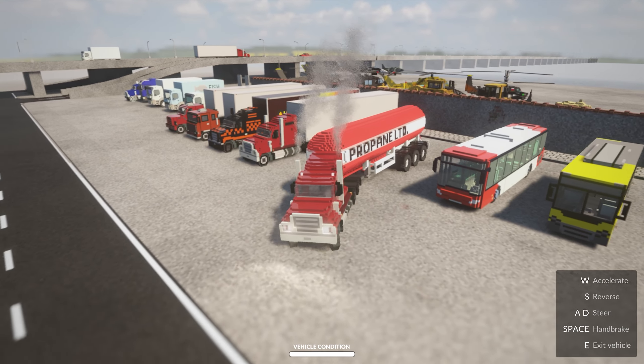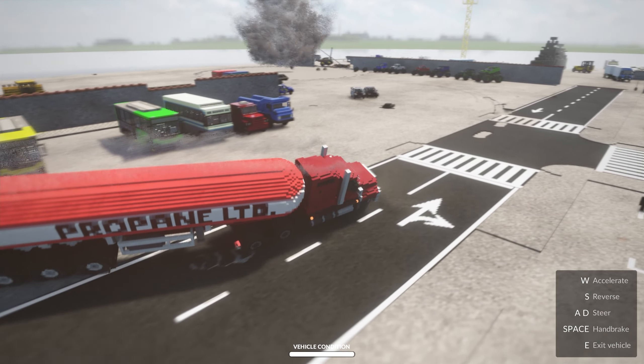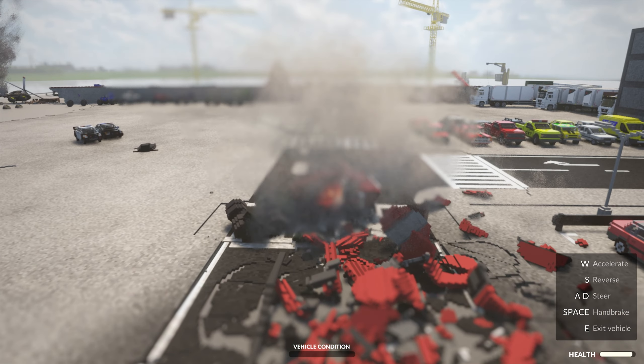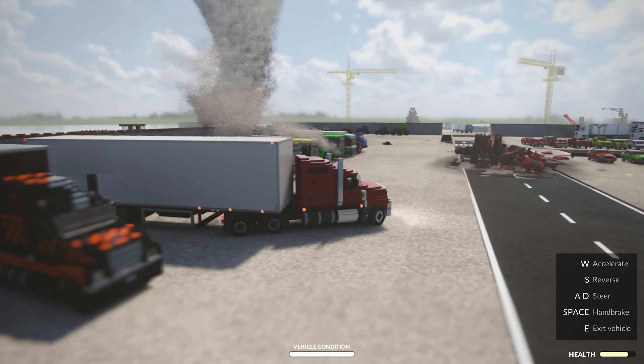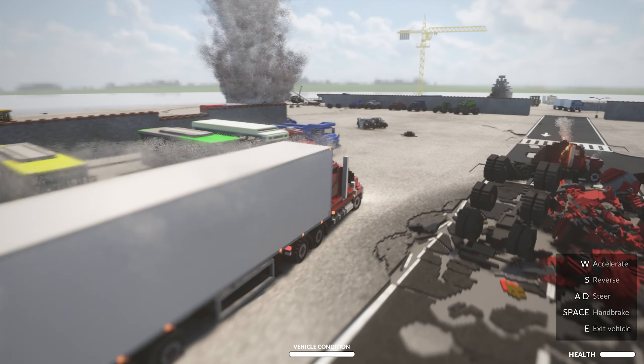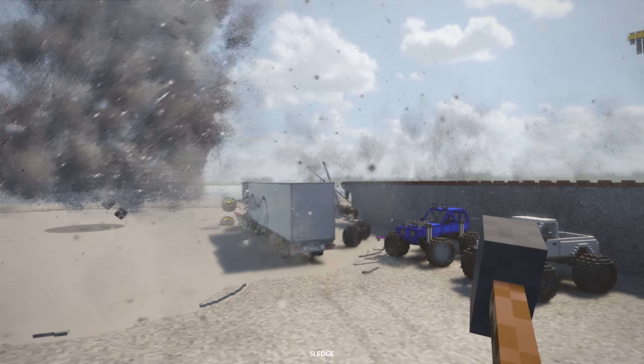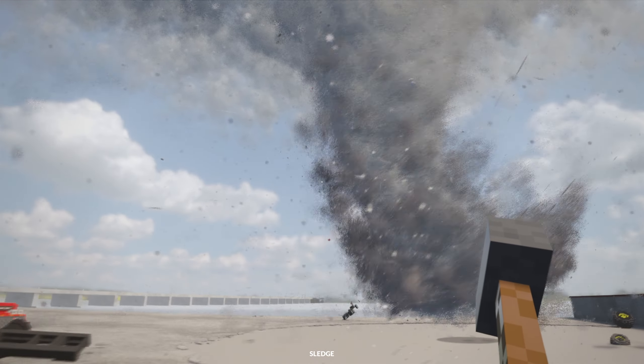We've got to try this one out — it is a semi-truck loaded with propane. We'll just go with a regular semi-truck instead; doesn't need to be anything special. There we go, we're just going to swerve around this corner and let it go. Yep, there it goes — immediately shredded.